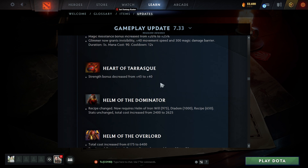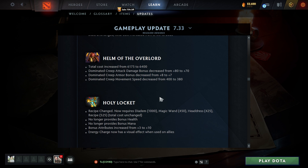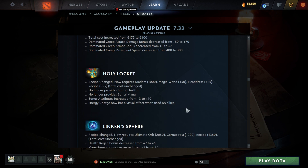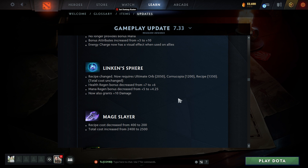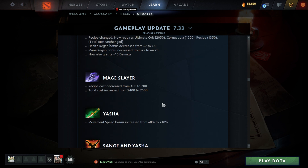Heart of Tarrasque decreased — definitely nerfed. Helm of the Dominator recipe change — iron will cost increased. This was needed because summoner creeps were just way too strong. Helm of the Overlord basically dead. Holy Locket — almost nobody uses it. Linken's Sphere now requires Ultima Orb, Cornucopia, and a recipe — total cost unchanged, some stats decreased. You never really bought Linken's for the stats, you bought it to protect yourself. Recipe cost decrease on Mage Slayer — but total cost increased. Rip for Mage Slayer.